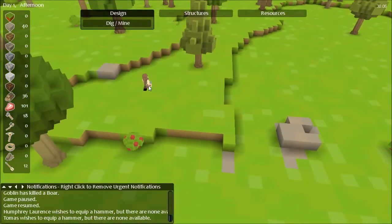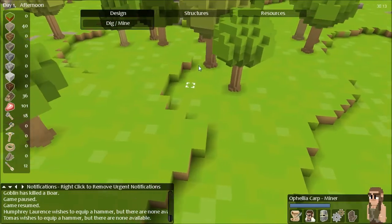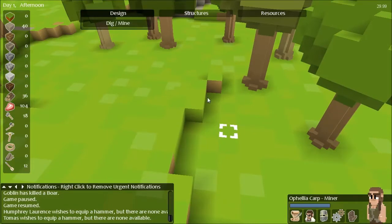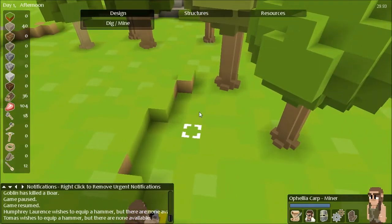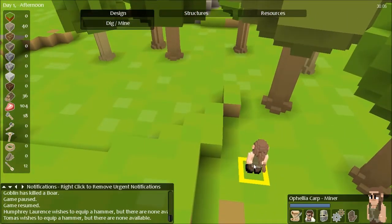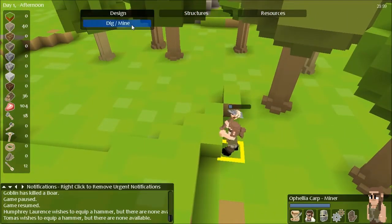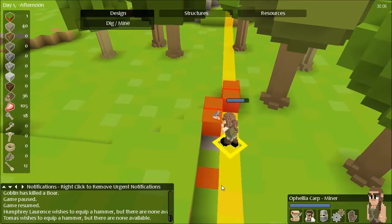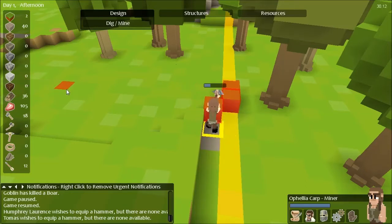I've got Ophelia headed over here — she's going to help me take out some of this dirt. Miners can dig out dirt blocks as well as anything else that might be in the way. In a second she'll trigger because I am digging here. I'm trying to complete my road through the creepy forest area.